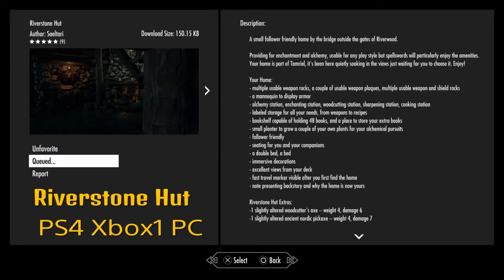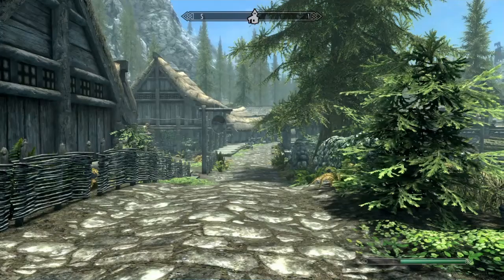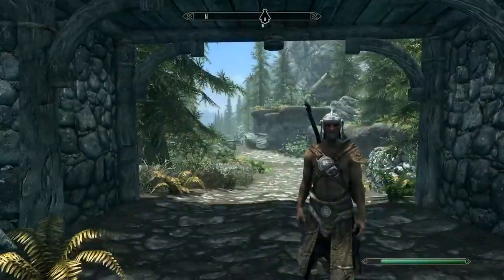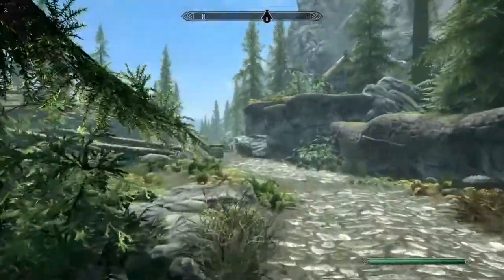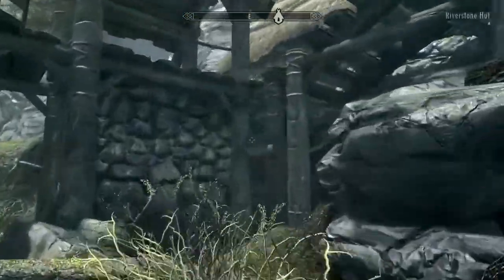Hello all you lovely people out there. Fus Ro Dah and welcome to another edition of Skyrim Mods. This is Data and today we're going to be looking at Riverstone Hut, located here in Riverwood. It could potentially be another good starter home for your playthrough, so why don't we run over and take a look at it.